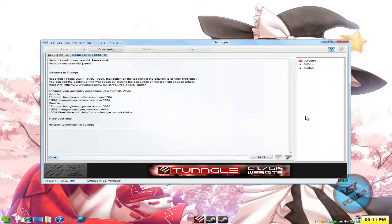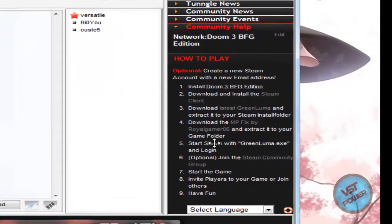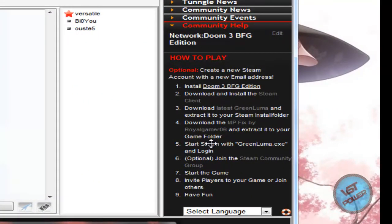In the more info section I have a link to the Tungle wiki where you can get the latest files. Basically, bottom line: install the game, install the Steam client, install Green Luma by extracting it into your Steam folder and run Green Luma. Then go ahead and download the MPfix by royalgamer06, and extract that zip file into your main directory for your Doom 3 game.